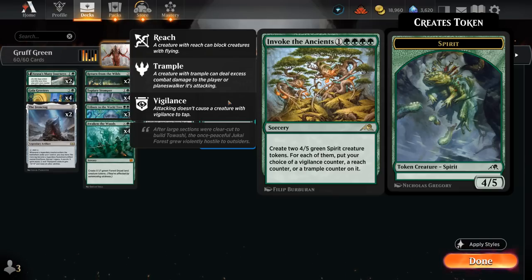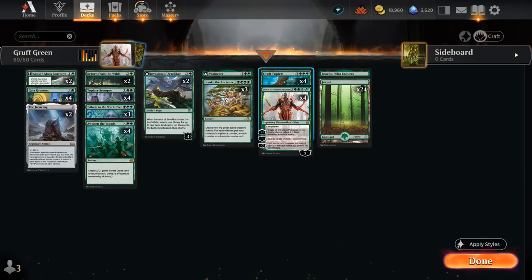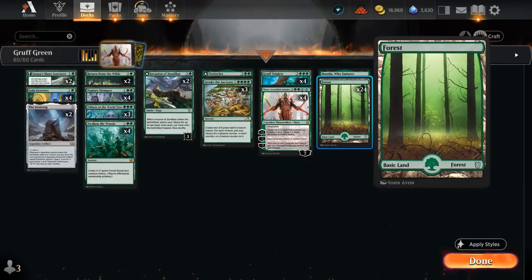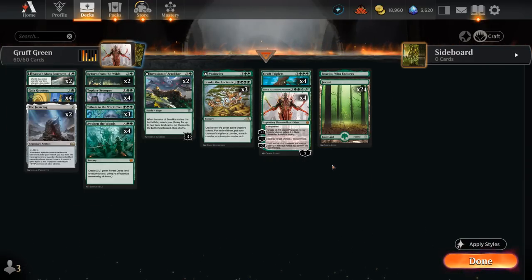Trample is probably not necessary when our Nissa Ultimate already gives our creatures Trample, but it is still an option. One Vorinclax can transform Ironcrag and finds two forests when it enters to ensure our next couple of land drops, and can also transform into the Grand Evolution which can help win the game. We have four copies of Triplets and four copies of Nissa, which is our primary win condition. Then just 24 forests and one Boseiju — no creature lands, since we want to increase the forest count for the Nissa Ultimate. So that's our deck. Now let's jump into some games.